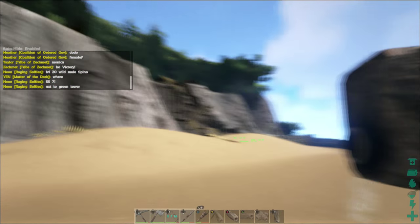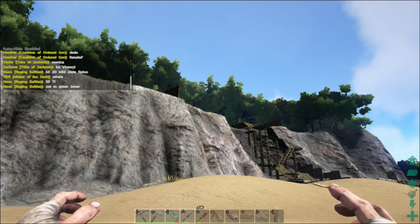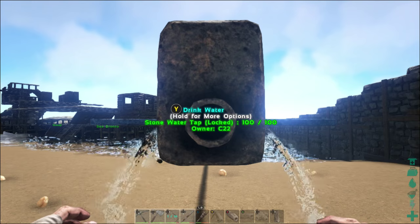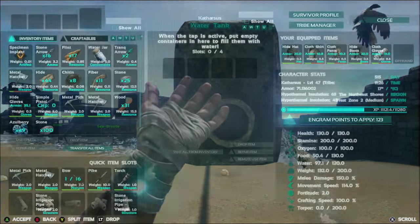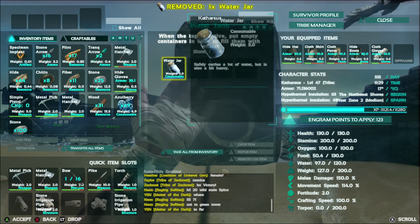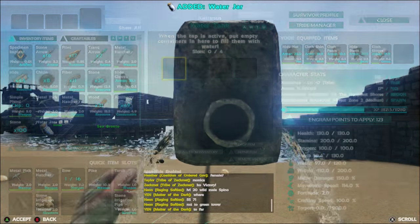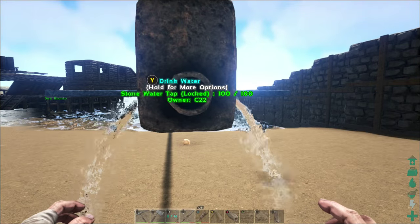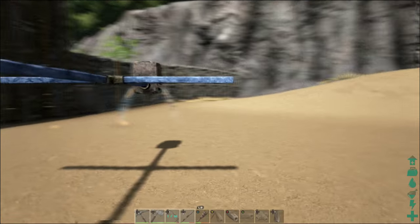If you want to fill up a water container — let's say, for example, we have one of these irrigation pipes going up to the top of our base at the top of that cliff over there — you just press X to access the inventory on the container. Place your water jar inside, use the water jar and it will fill it, then return it back to your inventory. If you just need a drink of water because you're getting low, you can just walk up and hit Y and you'll drink from the water as well. Very simple, very easy.